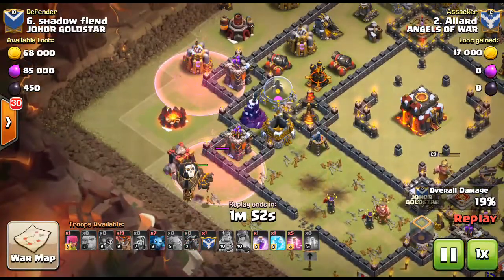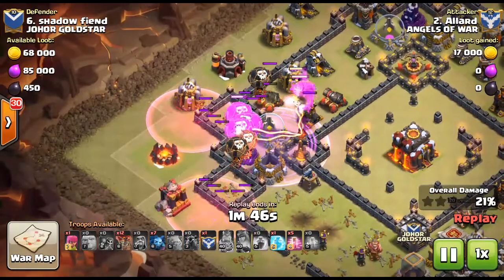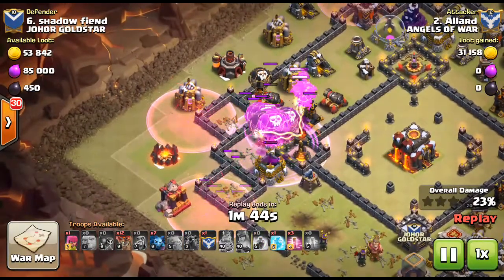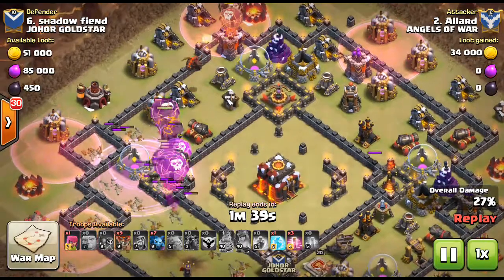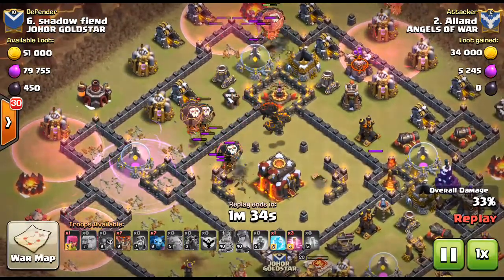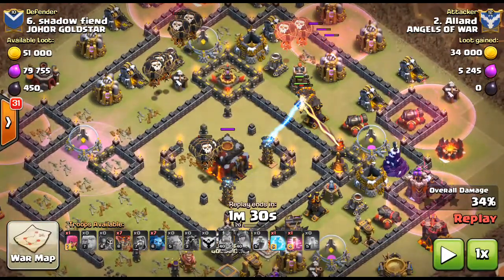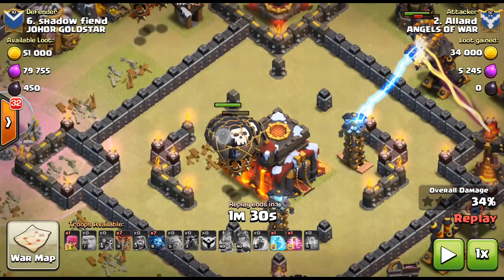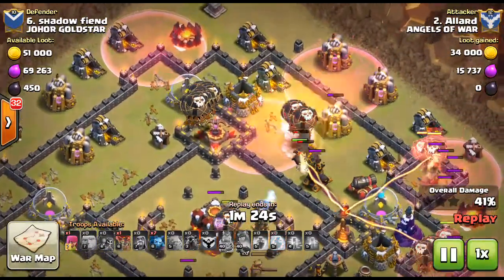He drops the haste down first, then drops the lava hounds to tank, and uses rage for the balloons. As I mentioned, rage is used in special circumstances when you really need to take out buildings as quickly as possible. Over here you can probably use a rage because there are so few balloons — you might not have enough firepower from the balloons themselves if you just use haste.